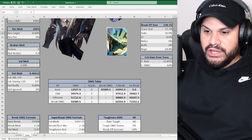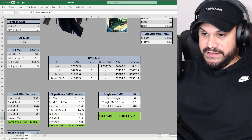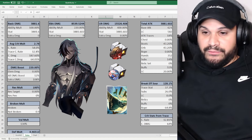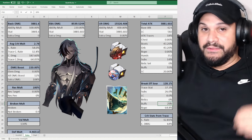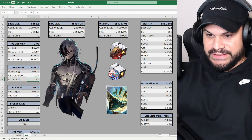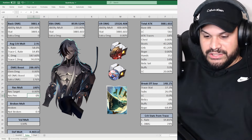With Bronya's buffs applied, the enhanced basic hits for about 34K, and the ultimate hits for about 51K. Break damage isn't increased much since Bronya doesn't buff break at all. Next we add Ruan Mei, who gives Boothill 20% break effect so his break damage goes up, plus 68% damage bonus at 180% break effect, bringing damage bonus to 176% total. Her resistance penetration also affects break damage.